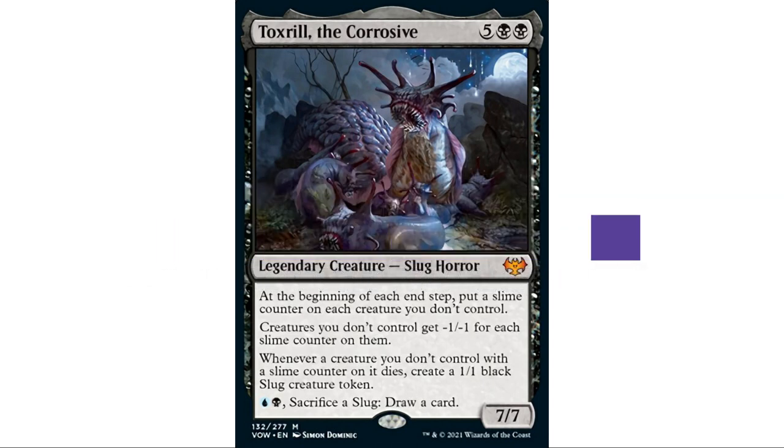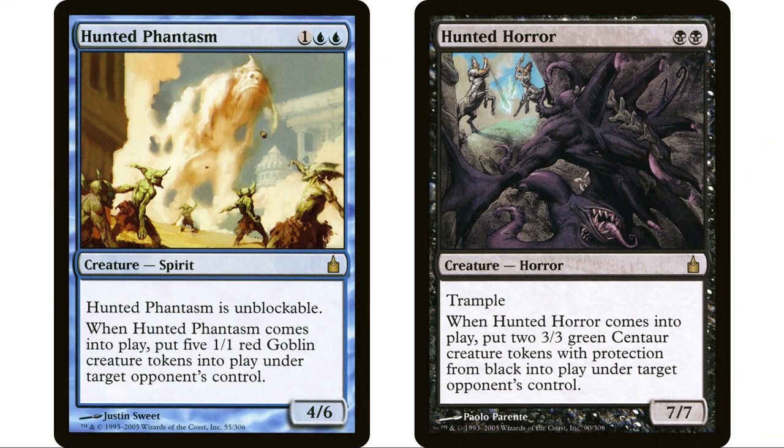On the next opponent's turn, the end step trigger kills all the twos, then the threes, then the fours — so by the time it gets around to our next turn we've already killed all creatures with four or less toughness in play. To get value out of this we want opponents to have creatures. The Hunted series works great here, particularly Hunted Phantasm, which gives an opponent five one-one goblin tokens that will die immediately on the first end step our commander is in play. It's also a four-six unblockable creature.